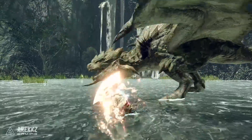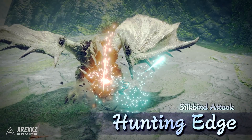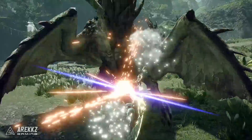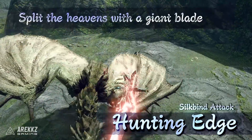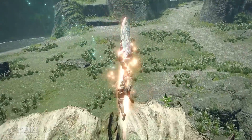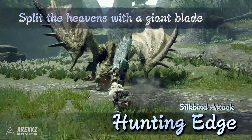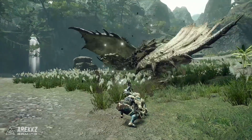Moving to the next silkbind — Hunting Edge, which says 'split the heavens with a giant blade.' This is a forward leaping attack, and after landing a hit you can either follow up with a powerful charged slash or a charged plunging thrust in midair. You basically go towards the monster and upon landing the attack you're launched into the sky. From there you can assume the familiar aerial charge animation and slam downwards, or alternatively flip the blade and perform a plunging thrust which appears to hit multiple times on the way down. You'll choose between these depending on your placement or the monster's hitbox.